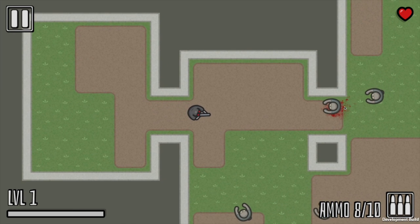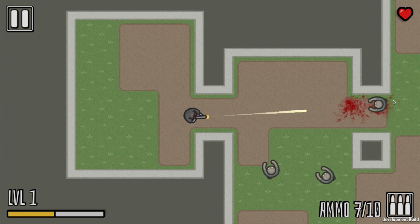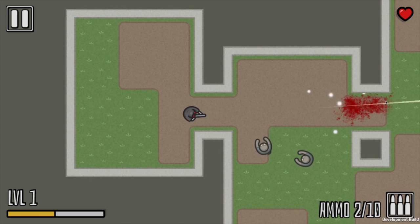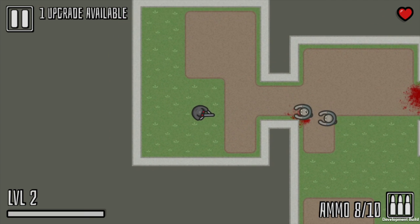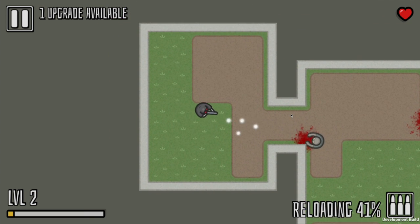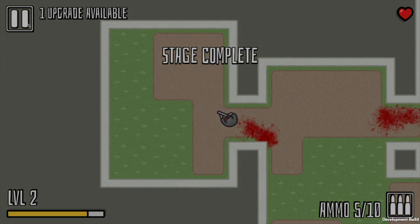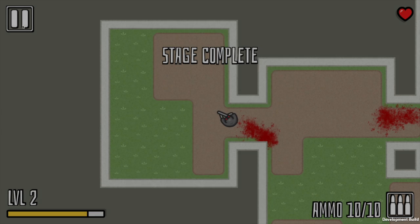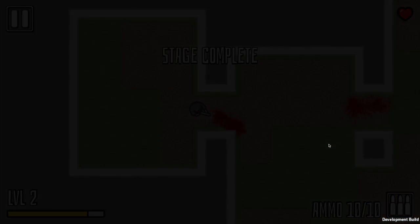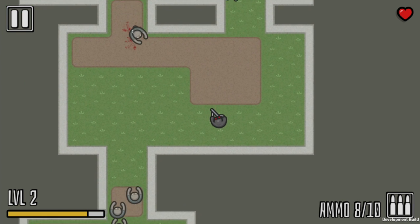I'm Sean and this is Devlog 9 for Reaper of the Undead. In this update I've been mainly working on AI and pathfinding. I'm using the A-star pathfinding algorithm that uses waypoints to determine the best route to get to the player. It's not very efficient at the moment, but with a few optimizations it should run pretty smoothly on a phone. I've already made a few optimizations like reducing the amount of waypoints needed to find the path to the player and reducing the amount of times it does the calculation.